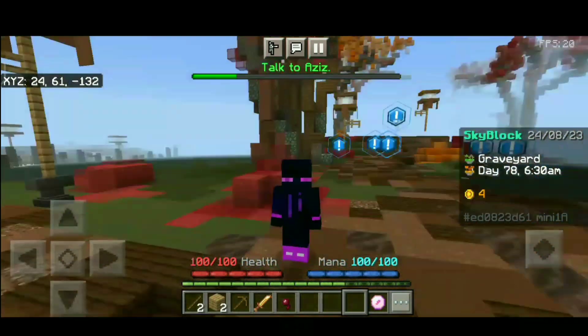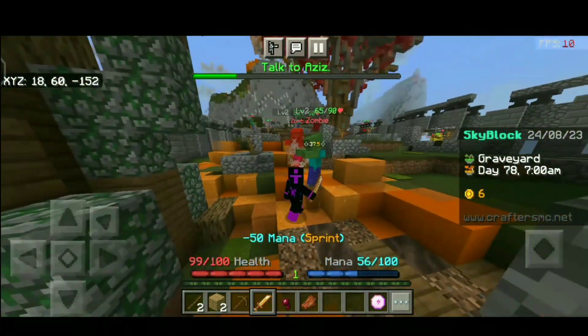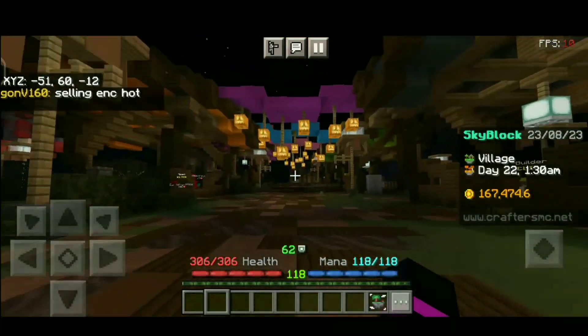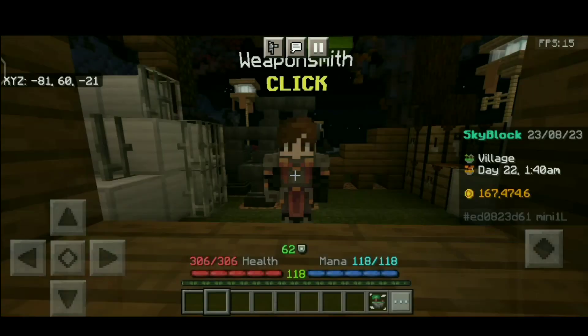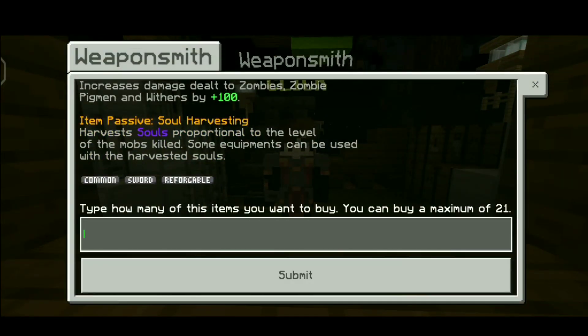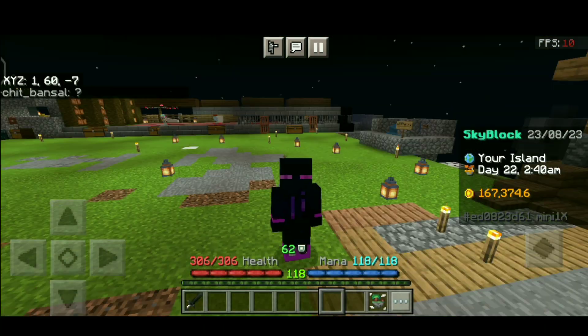Let's suppose you just joined the server and want to kill some zombies in the graveyard for combat exp. So instead of using the rogue sword, go to the weaponsmith NPC and buy yourself the undead sword. This will only cost you 100 coins and it is really good for the first day — I myself used this sword for more than 15 IRL days in game.